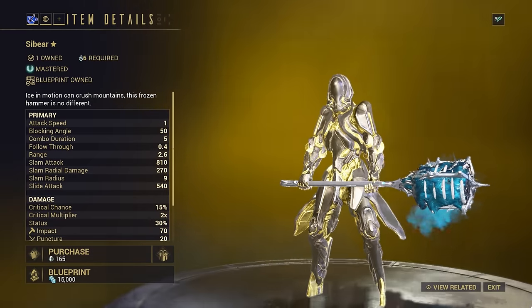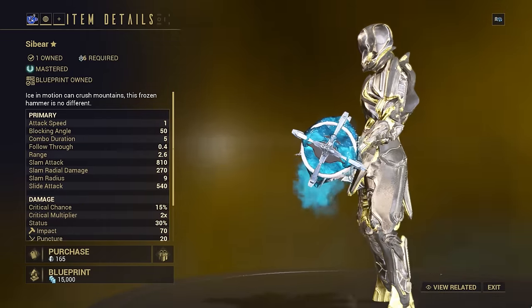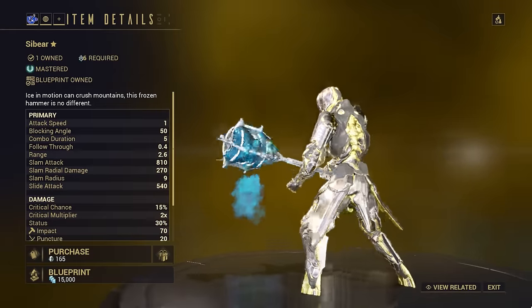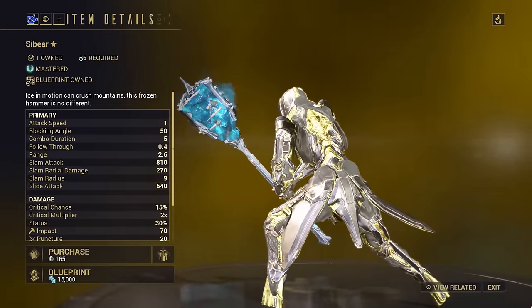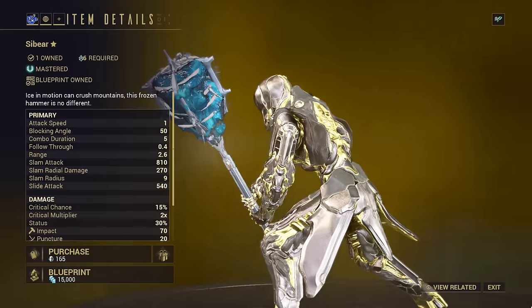This week, one of the five incarnon upgrades available is for the Cybear. This notoriously expensive to craft weapon is a hammer with innate cold damage and some additional cold-based features. I'll show you what the incarnon upgrade does for it and how well it competes. I'm the Kenjaneer, let's solve a practical problem.